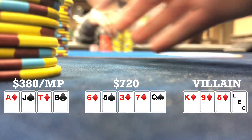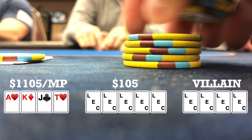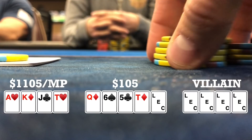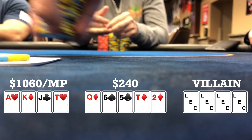Here I look down at ace, king, jack, ten, single suited to the ace in middle position. When it folds to me, I open to $20 and we get four callers, so we're going five ways to a flop. Flop comes queen, six, five, rainbow — checks all the way around. Turn brings a ten of diamonds, bringing in the backdoor flush draw. When it checks to me, I check. One of the late position players bets $45. Early position player calls and I call, so three ways to a river. River brings a two of diamonds. Small blind checks to me and I decide to turn my hand into a bluff — I do have the king of diamonds blocker. I bet $60, the late position player folds after thinking, and the small blind folds. So we take it down.